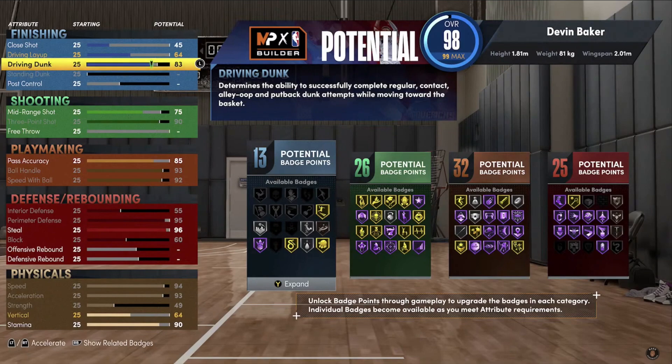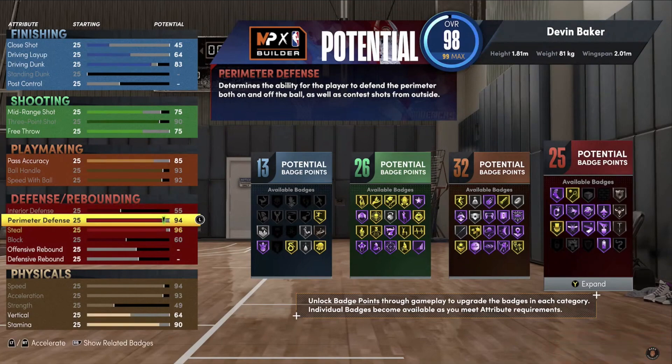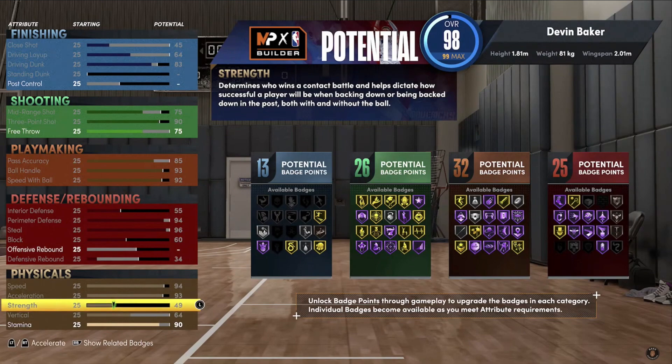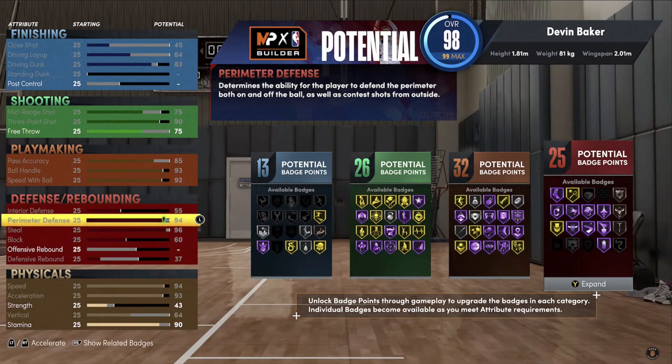Look at my attributes and look what I'm able to get with this build right here: 94 speed, 93 acceleration, 49 strength, and I still have some left over. As I raise the height to around 5'10" to 6'2" you're going to see I lose a lot. The build I made has 93 ball handling, 76 mid-range, 85 passing, 92 speed with ball, 51 interior, 94 perimeter defense, 96 steals, 51 rebounds with a 70 vertical - yes, a 70 vertical - and 95 speed with 93 or 94 acceleration. He's very, very fast.